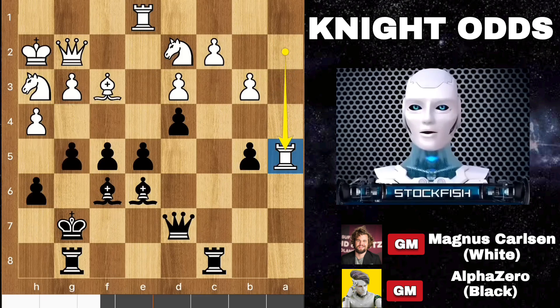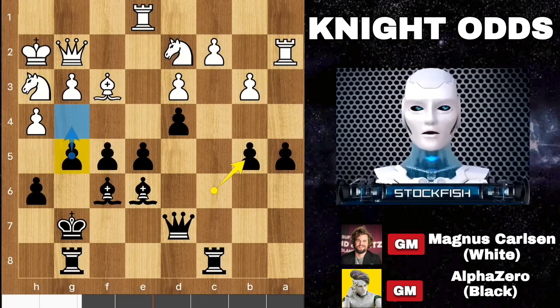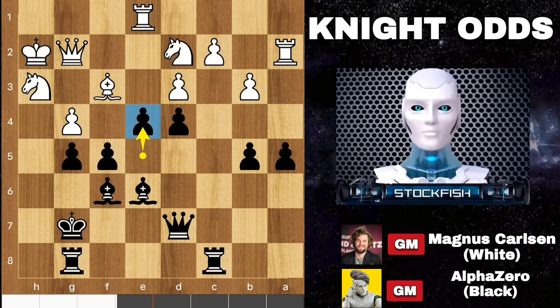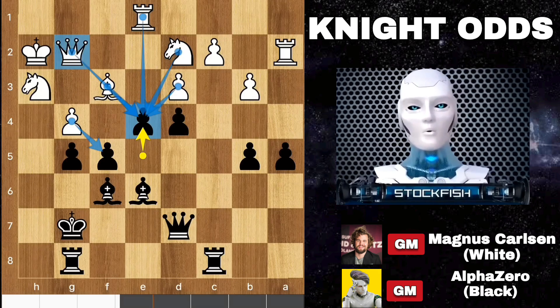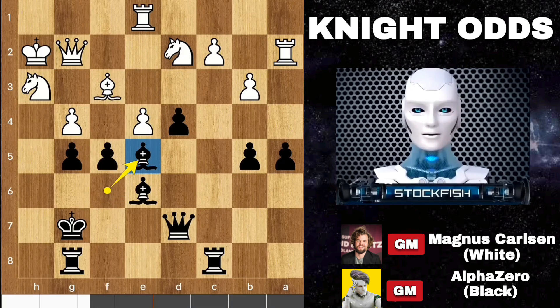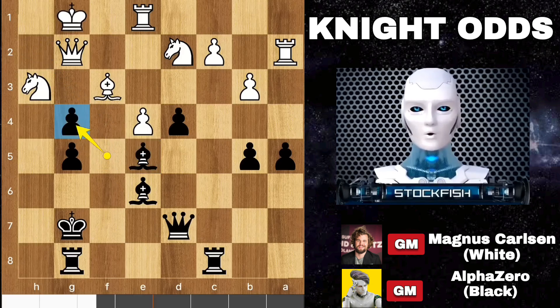Magnus played rook takes pawn, ignoring the g4 threat. But if you dare to play any other move — for example, if you take the pawn, then pawn takes. D4 is coming, so if you try to block it by playing g4 yourself, then e4. Everything is targeted by every piece — the e4 pawn is targeted by 5 pieces. And after pawn takes there is bishop check, the diagonal is exposed, so king back to g1, and pawn takes f4. The pawn is targeting the bishop and knight — how do you protect both of them at the same time?